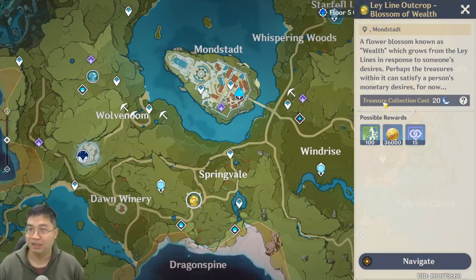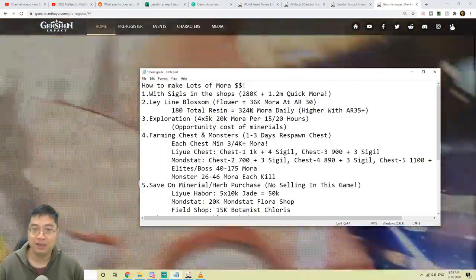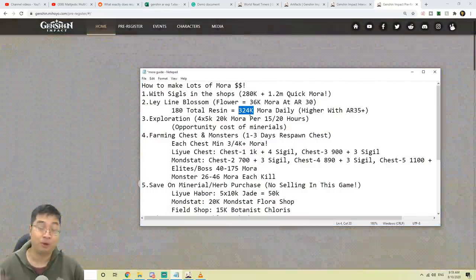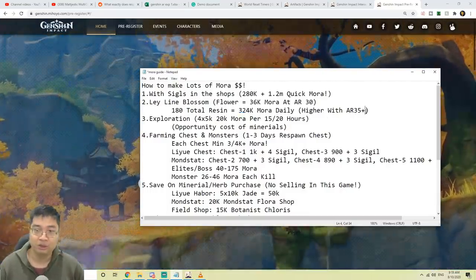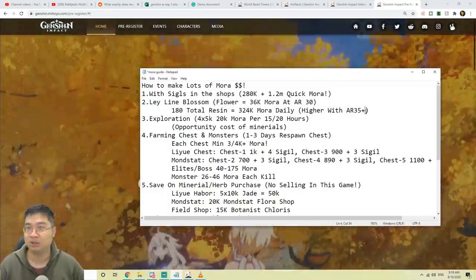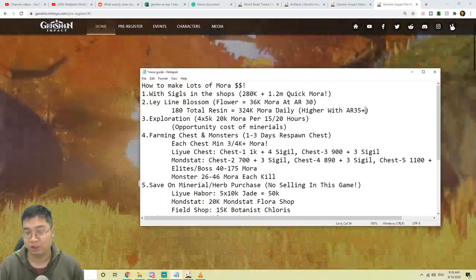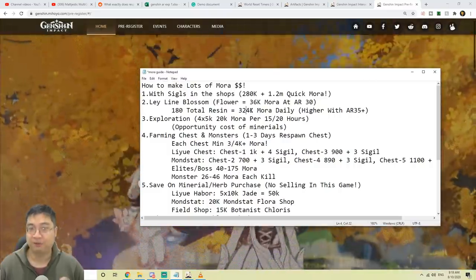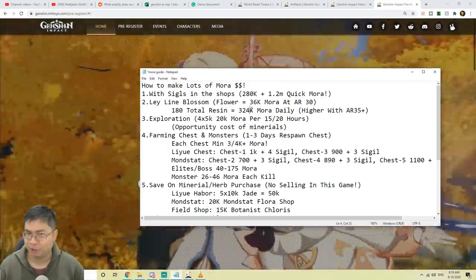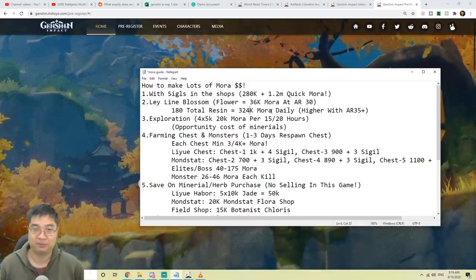Most of us have noticed the gold flower we can farm mora from. At my current Adventure Rank 30, I get about 36,000 mora for each 20 resin spent. We get one resin every eight minutes, so 180 total resin over 24 hours — using all resin on mora gives over 300k mora daily. There is a small cost though: you are not farming additional resources. In the end game, if you've found everything or you're really short on mora, this is an option, but right now I don't recommend it. I'll post a resin guide covering the best choices.